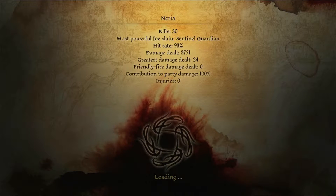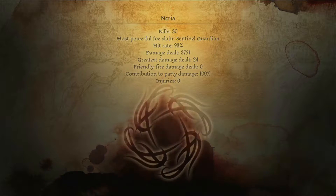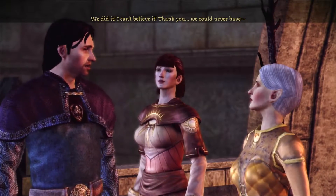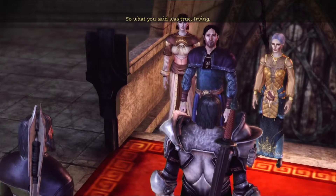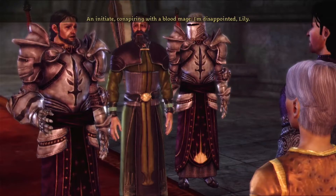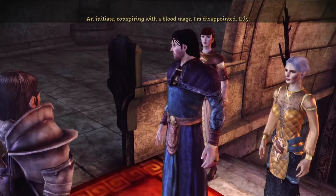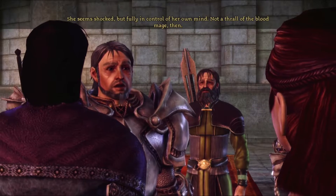I like playing the mage opening just because it feels more in tune with the world — you get the most story benefits out of being a mage. This isn't what it looks like — an initiate conspiring with a blood mage. 'I'm disappointed.' She seems shocked but fully in control of her own mind — not a thrall of the blood mage.